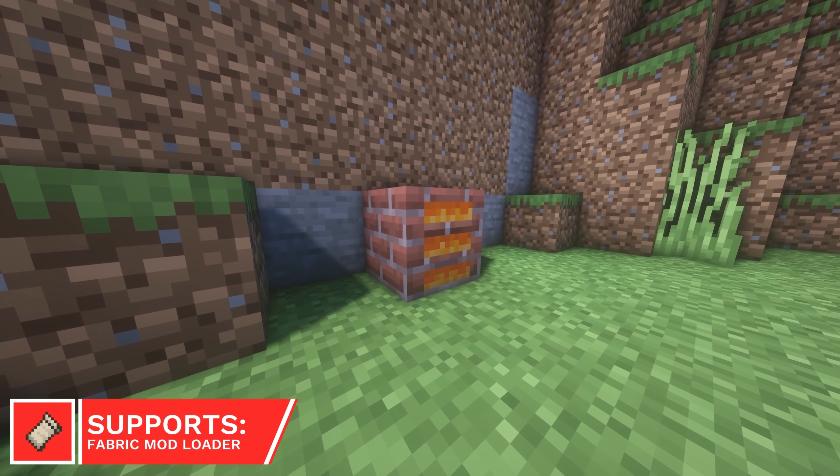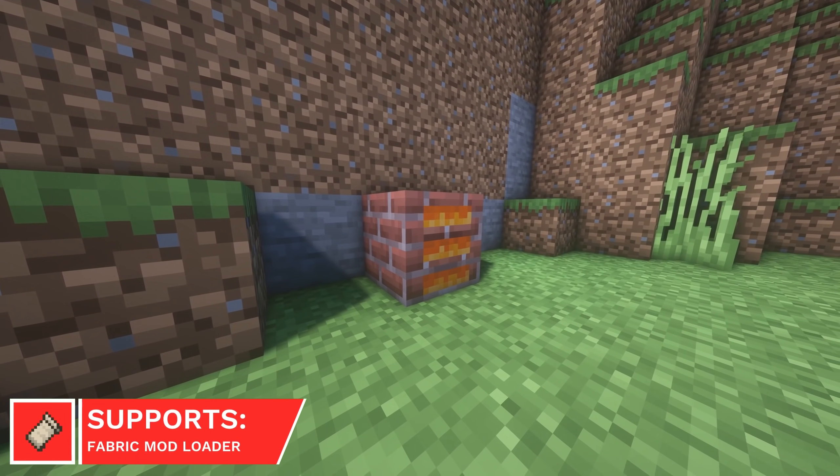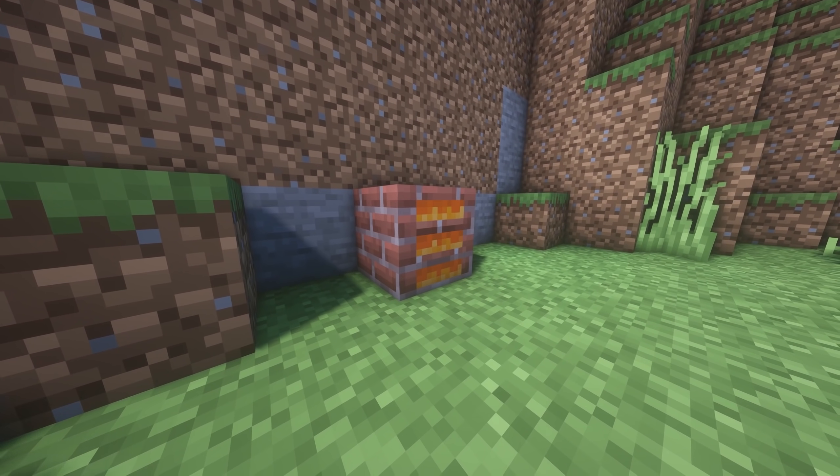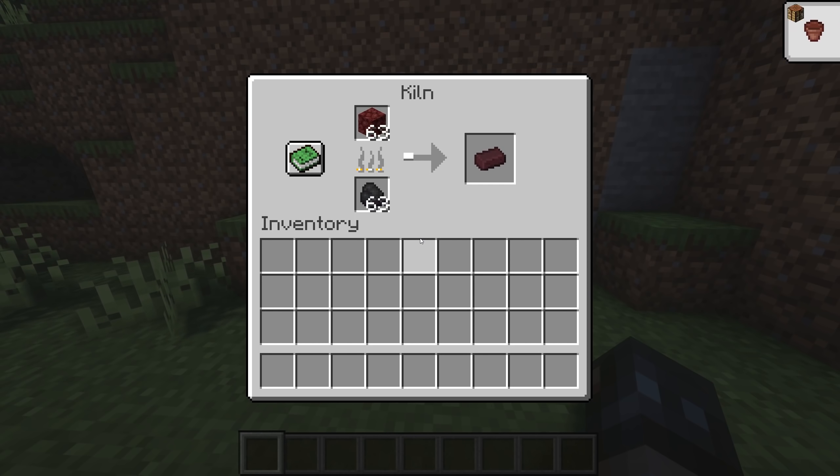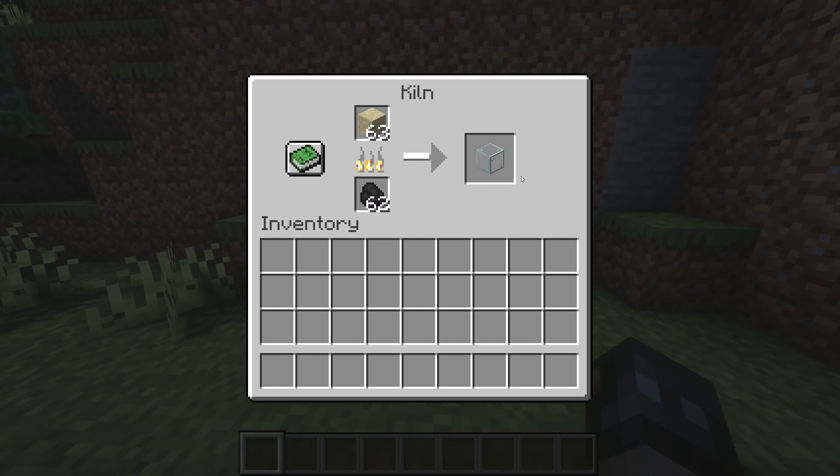The Kiln is a new type of furnace, which can smelt recipes which Blast Furnaces or Smokers can't. Some of the new recipes include Clay Balls into Bricks, Nether Bricks from Nether Rack, and Glass from Sand.